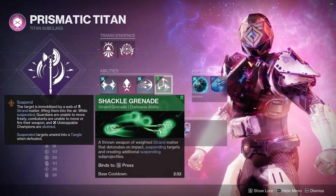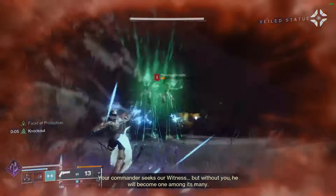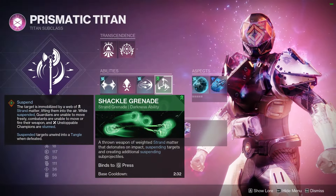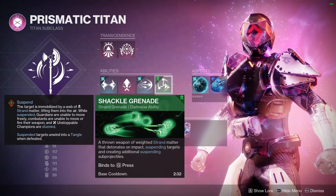For our grenade, Shackle Grenade is what I recommend personally. You're able to get a good darkness debuff on targets, suspend them, and stop enemies in their tracks — allowing you to close the gap and get that good melee off as fast as humanly possible.